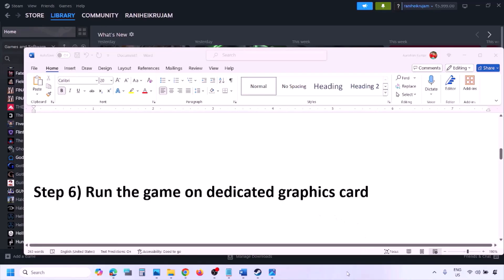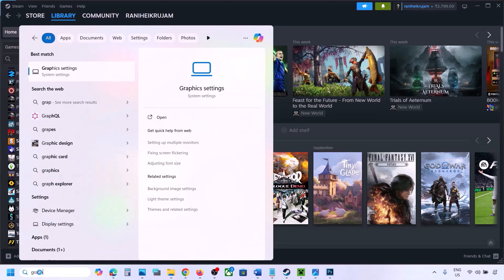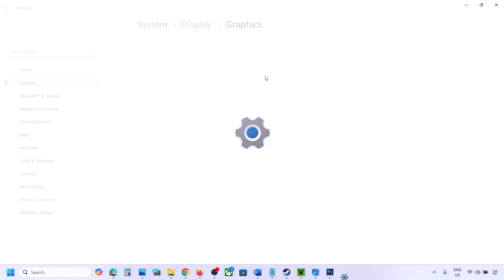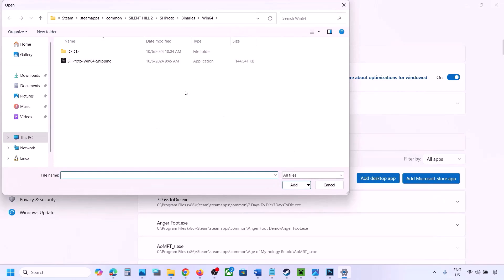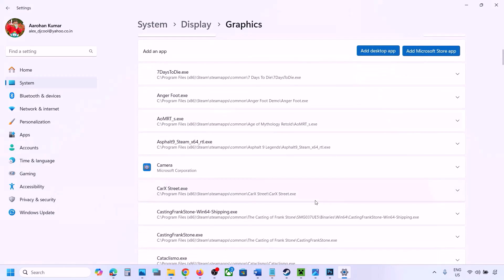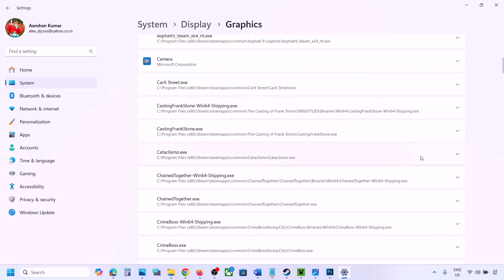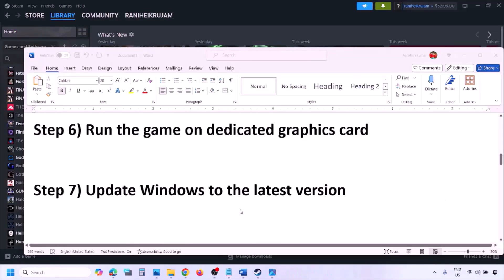The next step is to run the game on the dedicated graphics card. Type Graphics Settings in the Windows search box and go to Graphics Settings. Click Add Desktop App, navigate to the game installation folder, open the game folder, and select the game exe file. Once added, find the game in the list, click the dropdown arrow, and select High Performance with your dedicated graphics card selected.